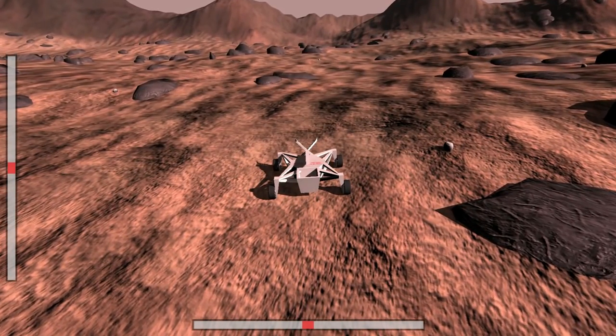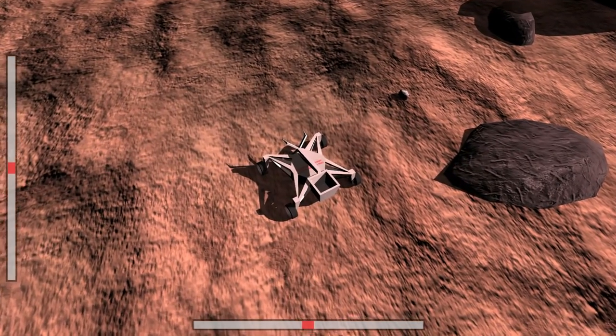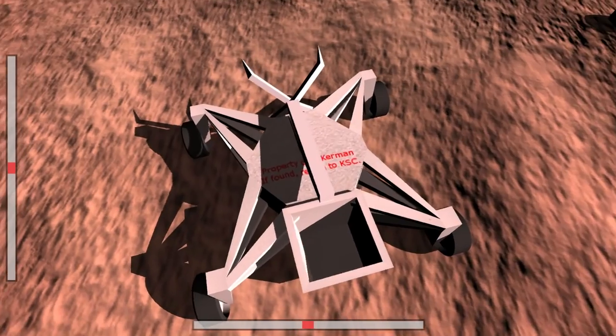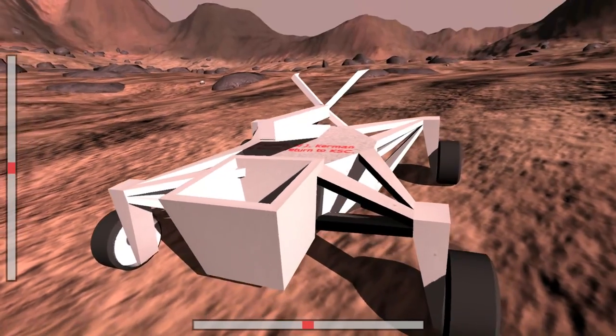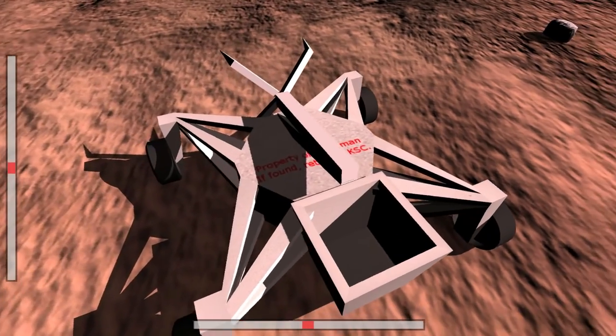The whole idea is you're going to pick up a rock like this one and get it into the container there. Incidentally, this rover is property of J. Kerman. If found, please return to KSC.